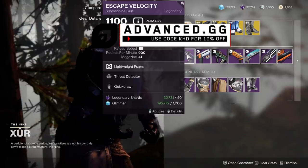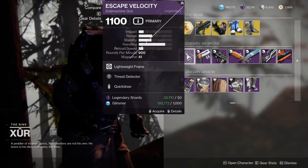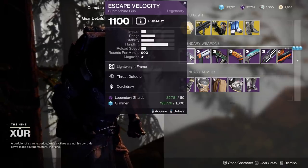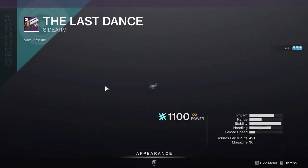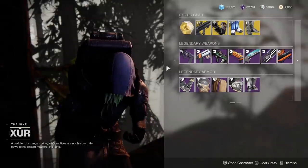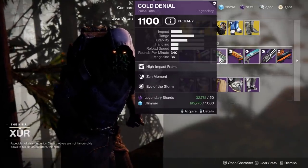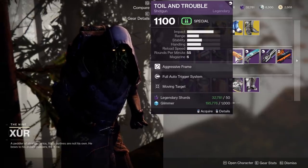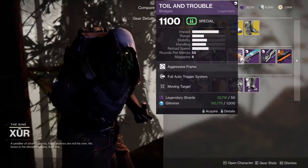For legendary weapons, we have Escape Velocity with Threat Detector and Quickdraw — very snappy weapon, but you can probably do better. The Last Dance with Under Pressure and Tap the Trigger is going to be a very accurate weapon, not bad. We've got Cold Denial with Zen Moment and Eye of the Storm — I frankly think you can do better there too.